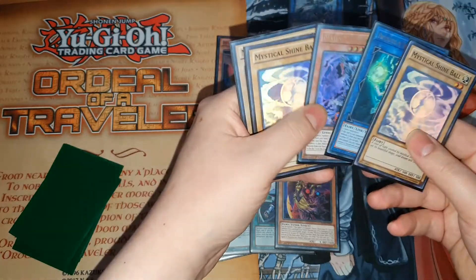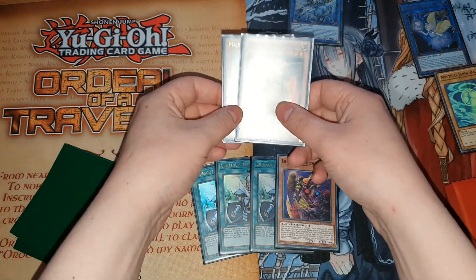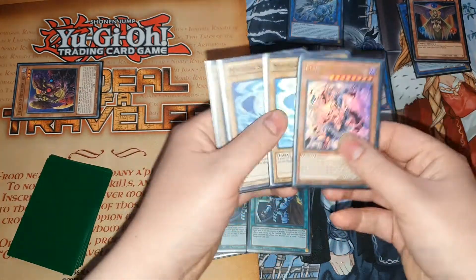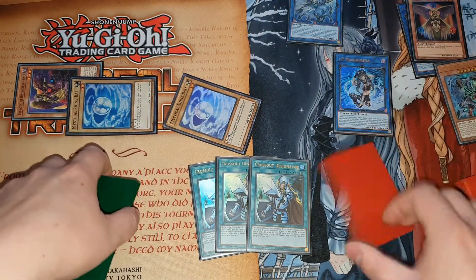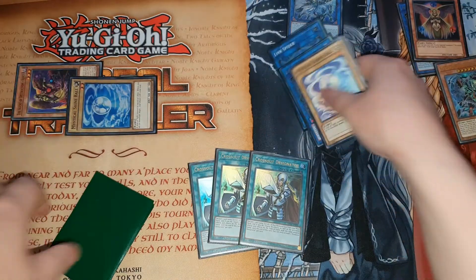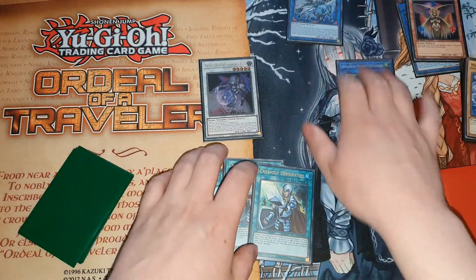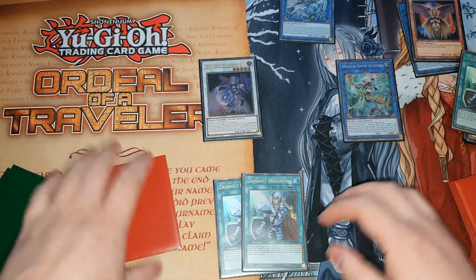Link climb again into the Celestial Night Lord Parshath. Use Majesty's engraved effect, banishing the Moon to summon itself. Link these two into an IP Masquerena, then banish the Venus to summon the new Venus. Use the new Venus's effect to summon out three copies of Shine Ball. Link this into a Link Spider sending it back to deck, then link these into a three-material Appaloosa that can't be destroyed. Synchro these into a Pluto.